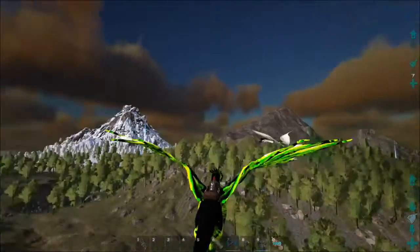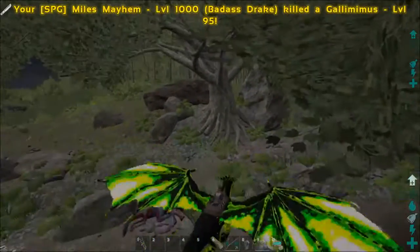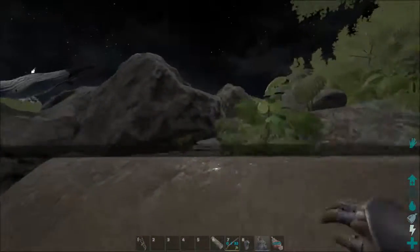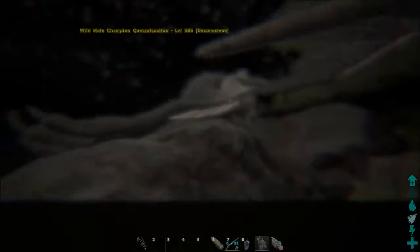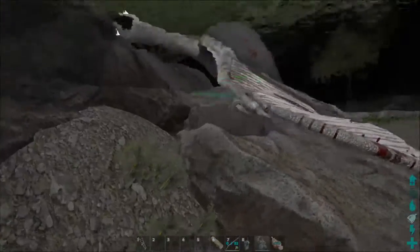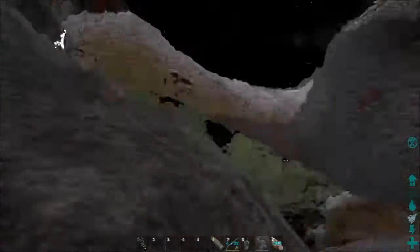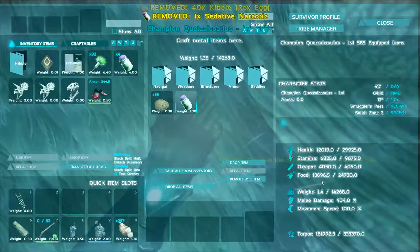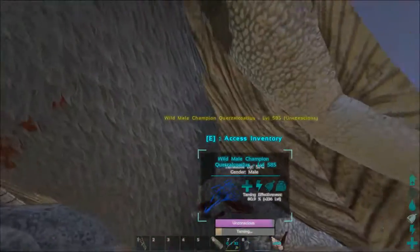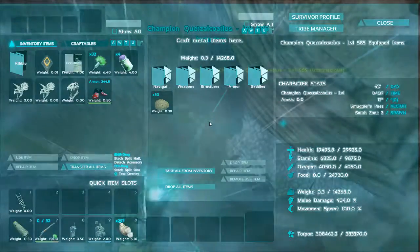Come on — down, down, down, down, down. Let's see if we can manage. What sorcery is this? Can't swim here, I'm sinking to the ground. Food is down quite a bit. Gonna use it anyway because torpor was going down quite fast. I hit it afterwards — that is bad. I'm going to let it wake up.